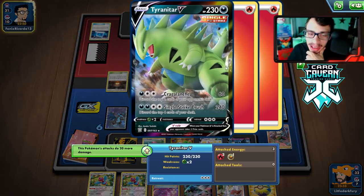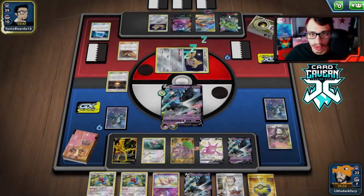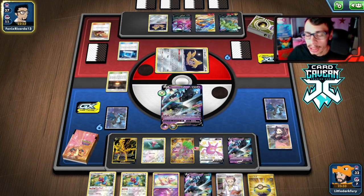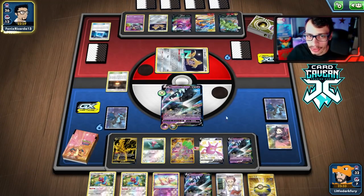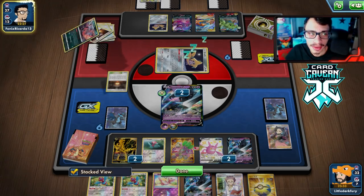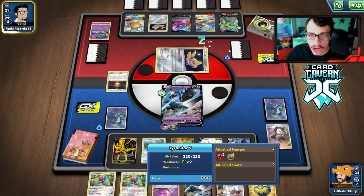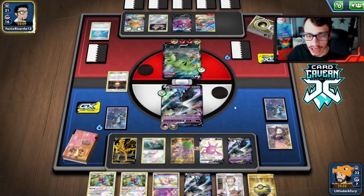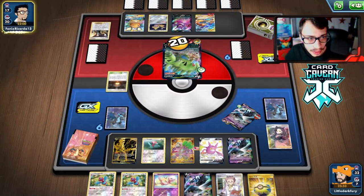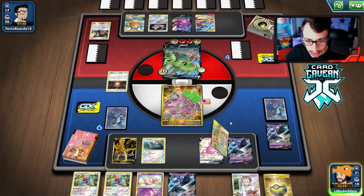Our opponent uses their Dedenne, gets a Wildbreaker, their Dedenne discards a Fire Crystal. They get the Single Strike Energy and attack — they have to mill four of their own cards though, which isn't terrible. We can knock them out in return with Necrozma. If we get a Cape on, we can survive Flare Strikes. We might actually have a chance if we get Porygon and Cape — they're down two Switch and three Nets.